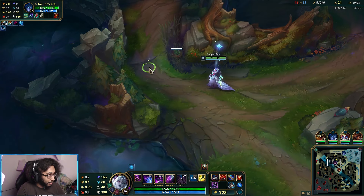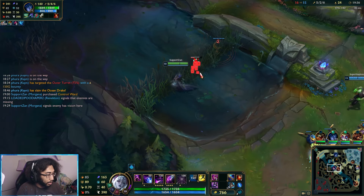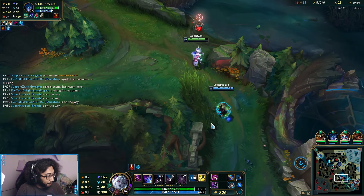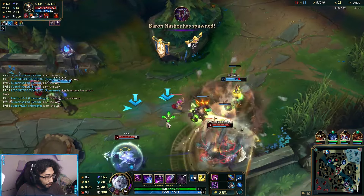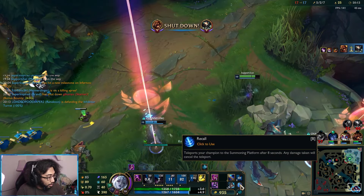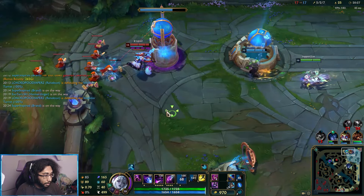Put a mid-lane or river ward so we can control top side. I want to kill this Skarner before they kill my Heimerdinger because we do need him for defense. Heimer can push bot, but we need to show ourselves mid to stop this Gwen push — and we can do that easily because Brand and I have amazing wave clear.